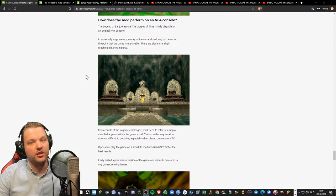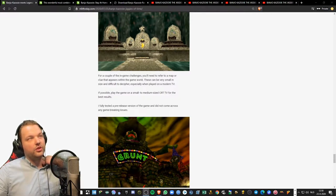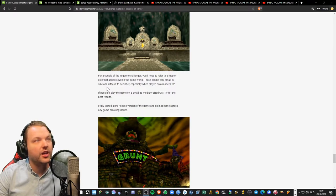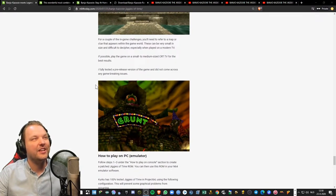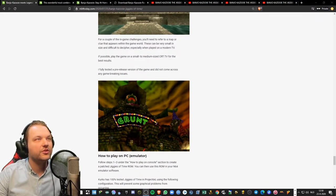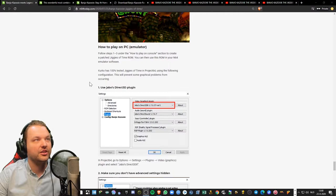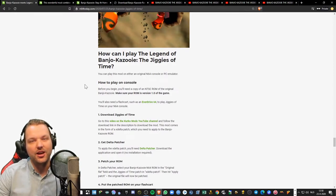If you want to play it on original hardware, you can — it's not a problem. For a couple of in-game challenges you'll need to refer to a map or clue that appears within the game world; these can be very small and difficult to decipher on a modern TV. If possible, play on a small to medium sized CRT TV for the best results. The reviewer fully tested the pre-release version and did not come across any game-breaking issues. So — how to play on PC emulator. I'm going to explain how you can play it.